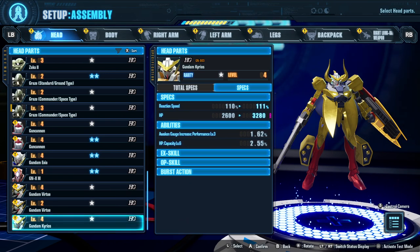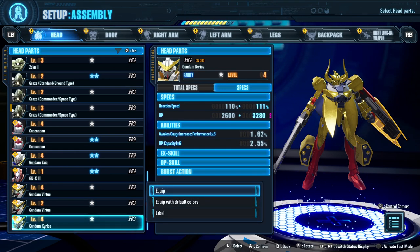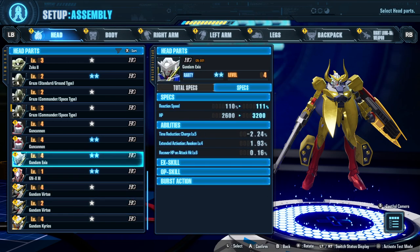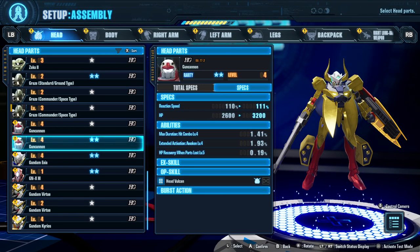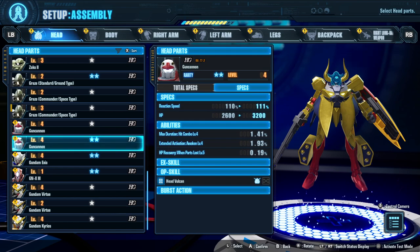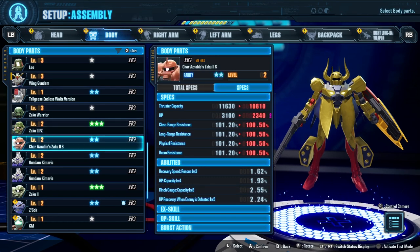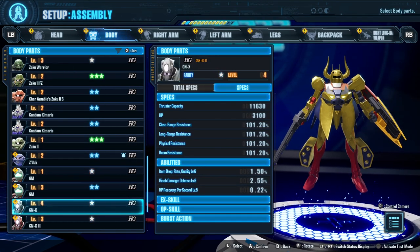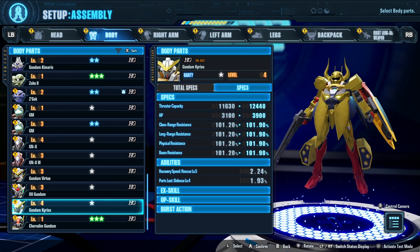We go with Gundam Virtue and Gundam Kyrios, which does seem to have more HP than the others. HP capacity level six — that's why. Let's do that. Actually, no, let's not, because we have these two-star ones: Gun Cannon and Gundam Exia. Going with Gun Cannon, then to the body. We got a level three, but I could have sworn we got a level four — we did, we got GNX as our level four.